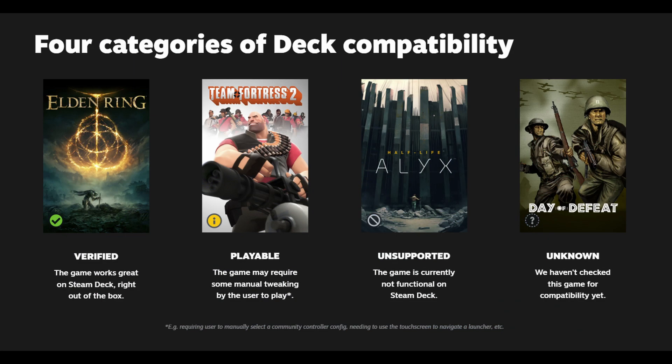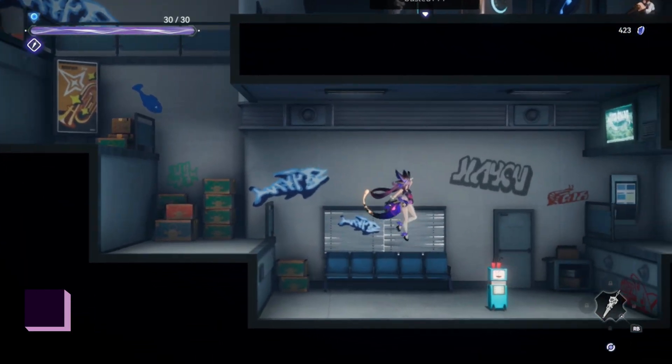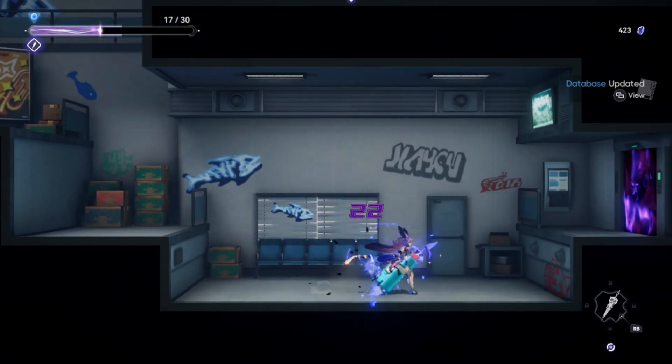I assume anyone with a Steam Deck knows what it means to be Steam Deck Verified, Steam Deck Playable, or Steam Deck Unsupported. But for those who don't know, I'll give a little crash course. The verification system exists to tell players what is or is not a good experience on the Steam Deck — and a lot of it has to do with not just performance, but also console feel. Steam Deck Verified games should work out of the box without any tinkering required, though you can mess with graphical details if desired.